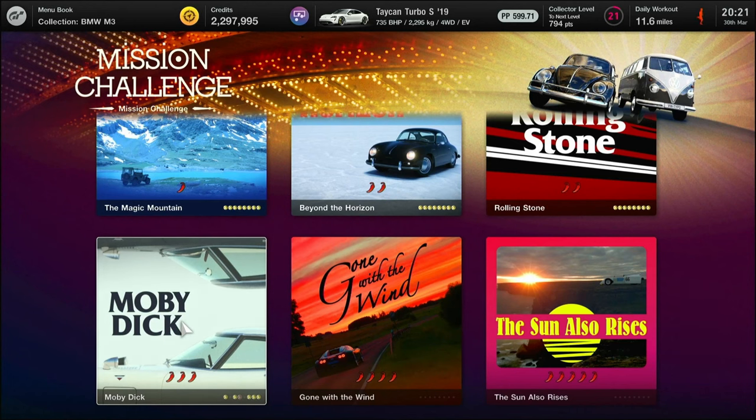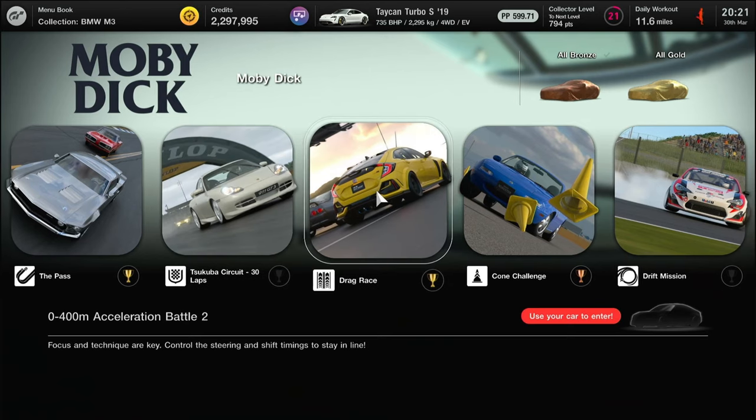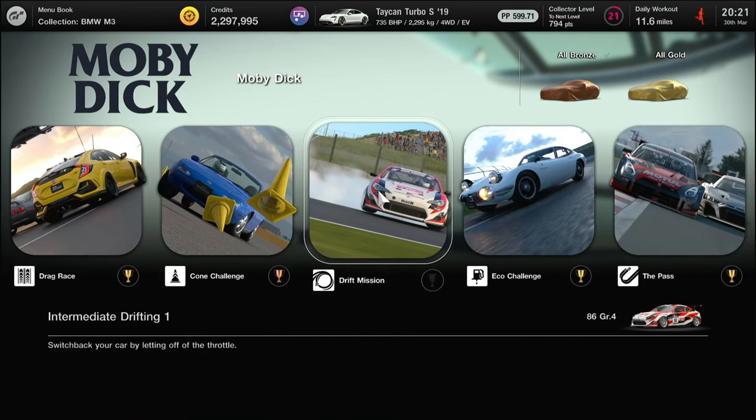Here's another one you've all been waiting for — it's the drift trial in Moby Dick, Intermediate Drifting One. It says switch back your car by letting off the throttle. I have to say, ignore that.